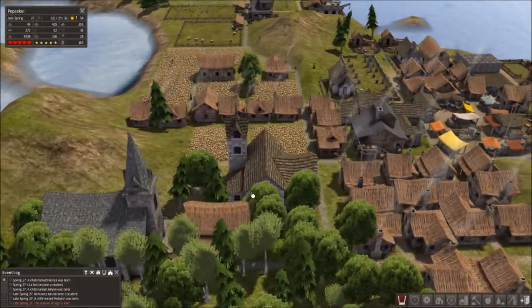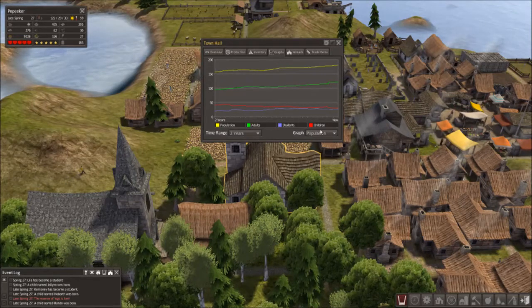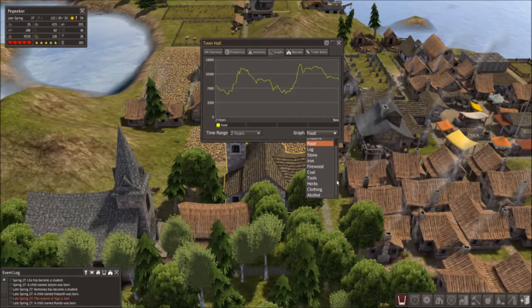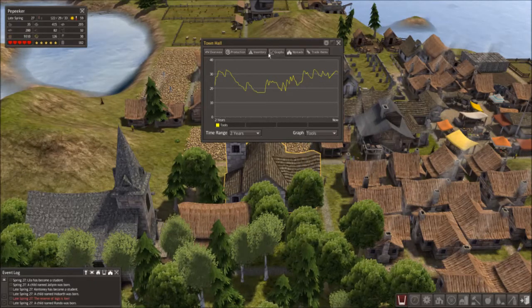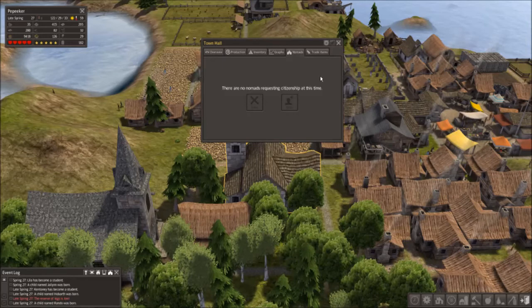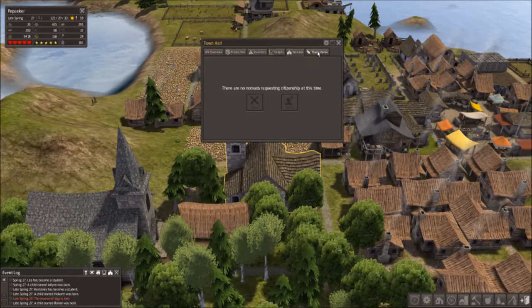This is a town hall that mainly gives you access to information — graphs on what your population is, food supply, clothing (which is important), and tools. Also, once you have a town hall, every once in a while nomads will come by and want to join your town. It's a two-edged sword: it'll add you some laborers right quick, but they can also carry diseases.